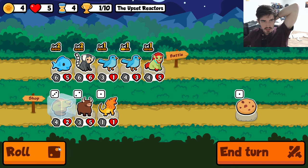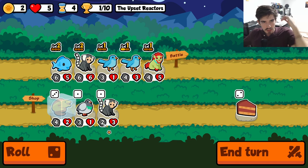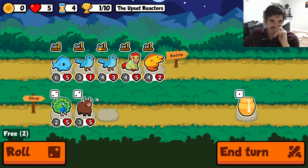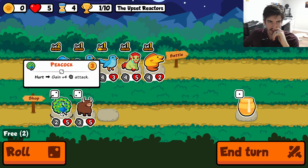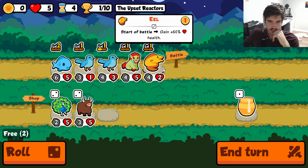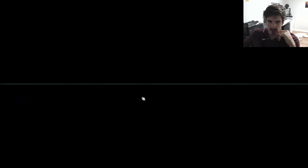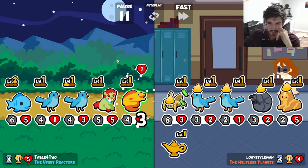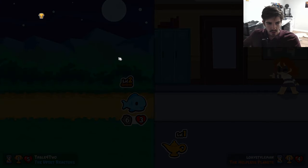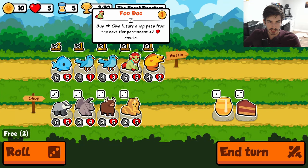I'm even considering selling the marmoset — I think I will, but not yet. I'd like to use up my rolls first in case we want to buy anything else. I can't imagine another bluebird is the play. We're just finding a whole bunch of nothing, but I want to sell it here so we get the free re-rolls into tier three. We're going to be a little low on health but so be it.